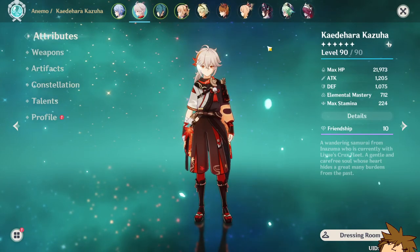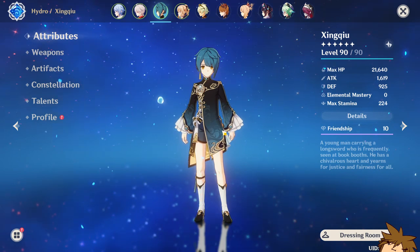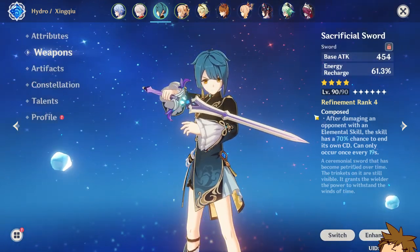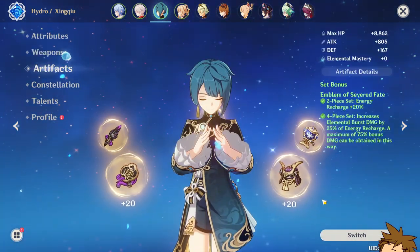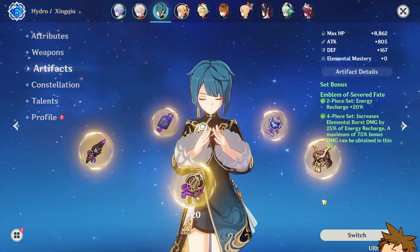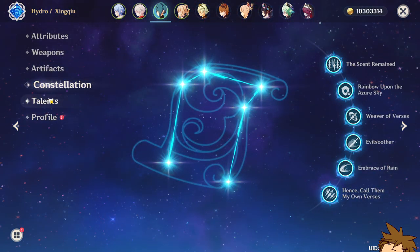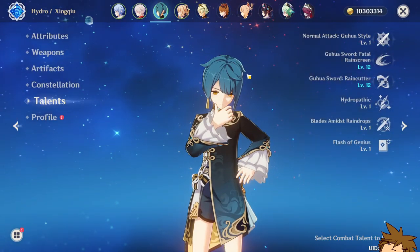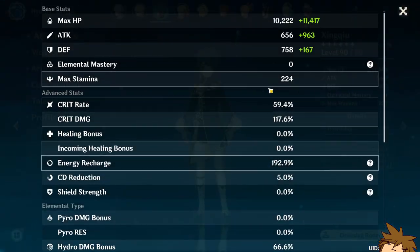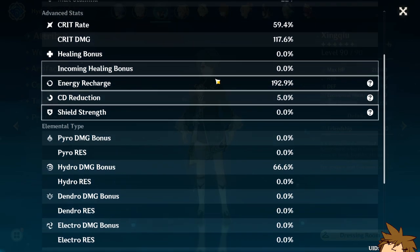My Xingqiu is pretty good for what I need him to do. He's using the Sacrificial Sword at refinement rank 4, which I'm proud of. He's running the four-piece Emblem of Severed Fate, which gives the burst damage bonus and the energy recharge I need. His constellation is C6 and talents are 1, 12, and 12 — a very optimal build. His crit damage ratio could be better, but the Emblem set makes up for it in ultimate damage.